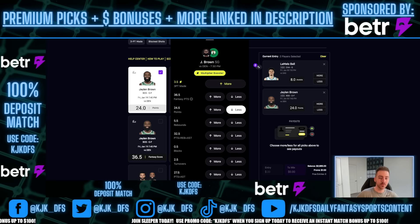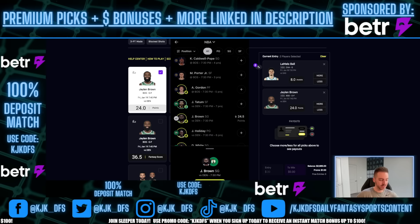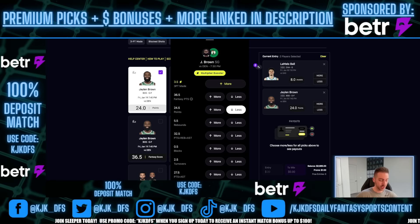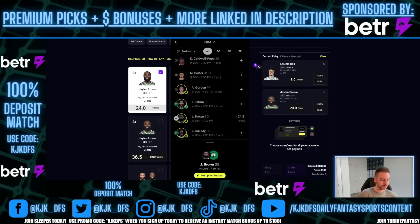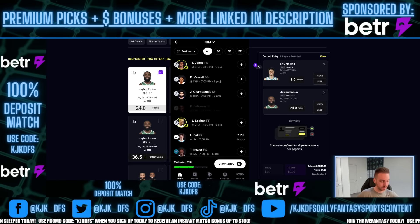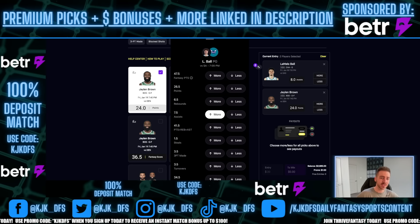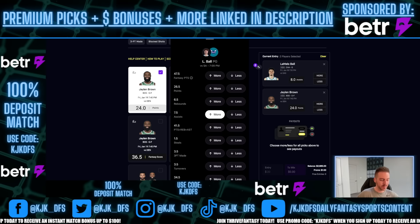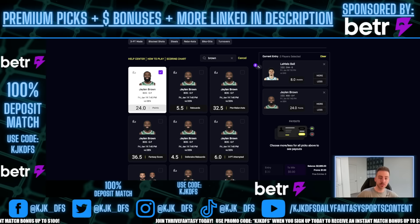Jalen Brown is still at 24.5 on BetterPix. We have a side-by-side comparison here. Jalen Brown at 24.5 — we can get that 0.5 difference. He's bumped on PrizePicks to 24.0. LaMelo Ball also bumped on PrizePicks. This is how you beat these apps — you don't want to be playing lines that are already bumped. You want to be playing them on apps where they aren't bumped. Those are the first two perfect examples of exactly why we want to be playing on BetterPix.